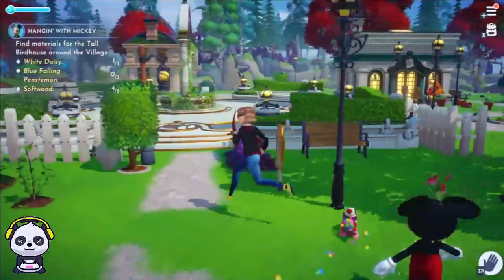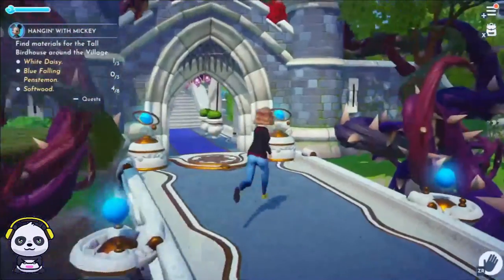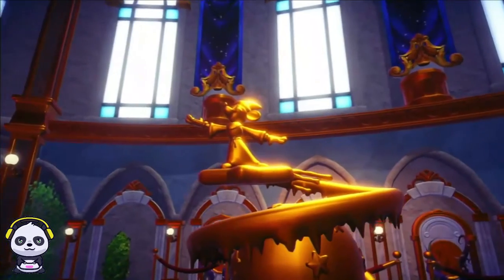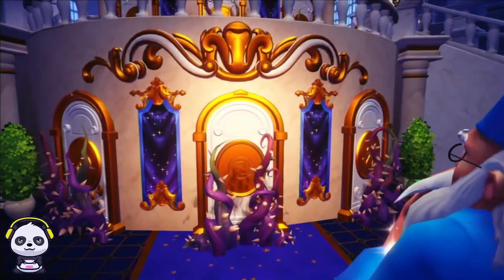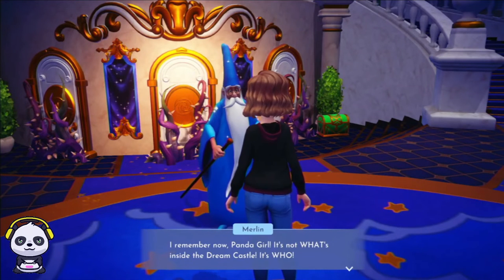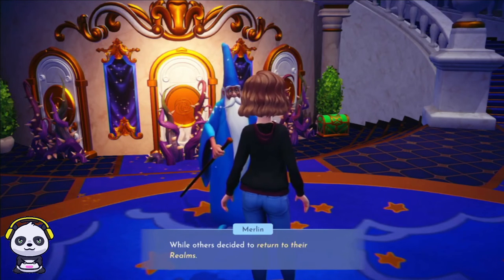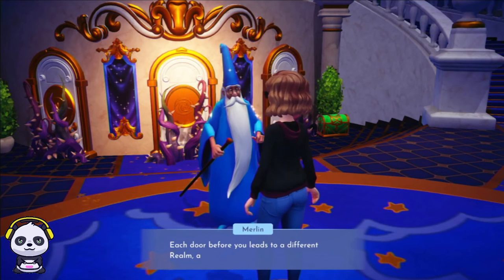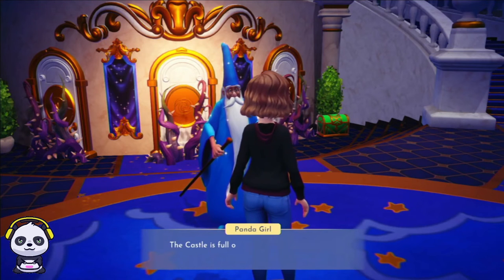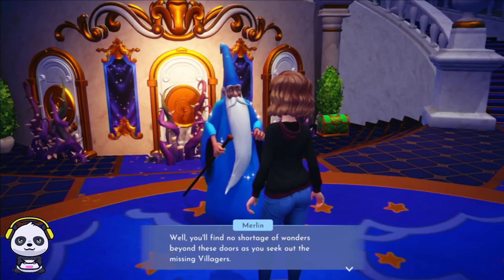Okay, there's Goofy — hi, Goofy! So last time I cleared off the thorns and I'm gonna check it out. Can I go in? I'm excited — go to the castle! Oh wow... oh my god... it's so beautiful! Marlin says: it's not what's inside the Dream Castle, it's who. When our ruler left and the Forgotten took over the valley, some of us stayed while others decided to return. Each door before you leads to a different realm — a dream of their own world. The castle is full of doorways to other places.